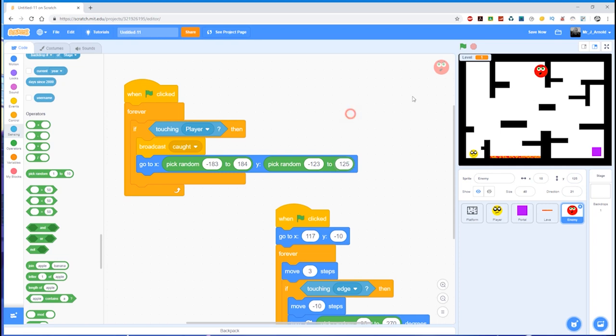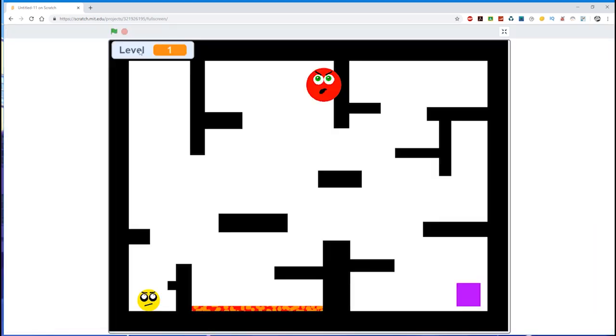Don't just copy my numbers, because your platform may have thicker walls or a deeper base — use the method I've used and that will give you that random position. Now if I run the game and try to get caught by the enemy — there we go — the player was sent back to the beginning and the enemy went to a random position. Each time the player touches the enemy, the enemy goes to a new random position well away from the player, giving the player a reasonably good chance of carrying on the game.